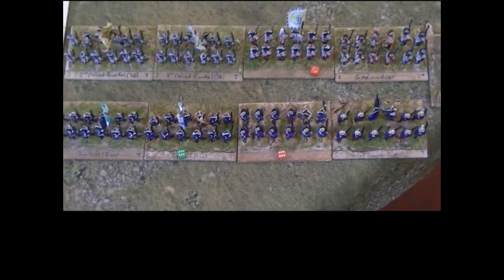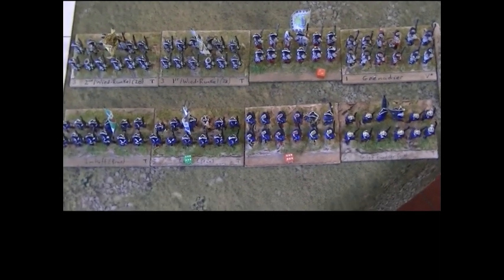If you move one base width — these two bases here are a unit — all measurement distances in the game are based on half of the frontage of the unit, so this distance here. The system is flexible so you can use any size frontage you want. We could have all four bases as a single unit, in which case the basic movement distance would be that. But in this game, the basic movement distance is this, and infantry move one of these, so they can move forward like so.